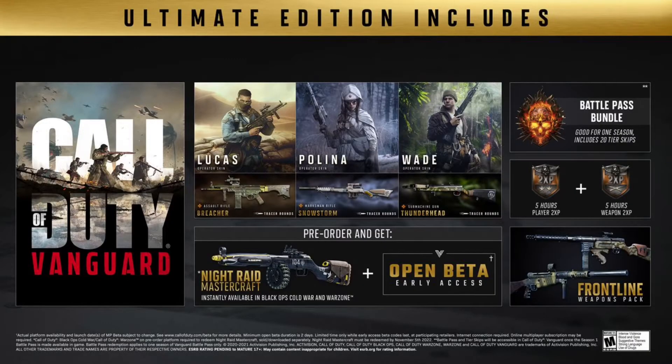I did have an intro showing off exactly what you get when you pre-order Call of Duty Vanguard, but the footage is gone — I don't know where it is. So we just have the gameplay. Basically, I pre-ordered the Ultimate Edition for Call of Duty Vanguard, and with that I got all the skins, the tracer bullets, and everything else that comes with it.